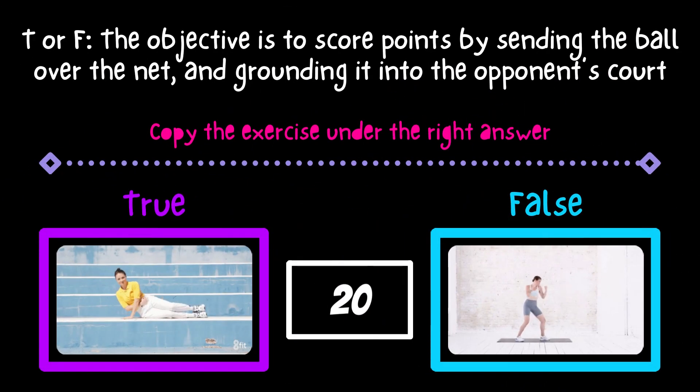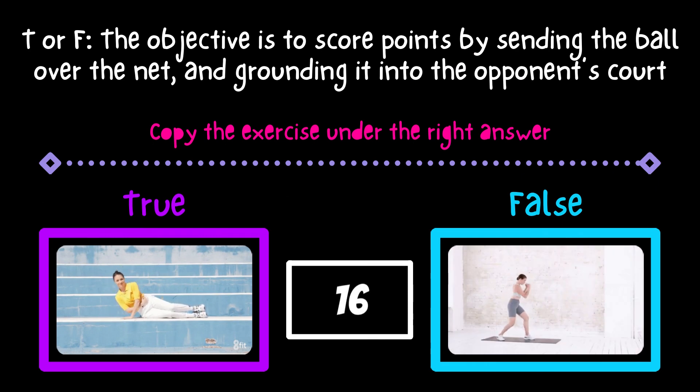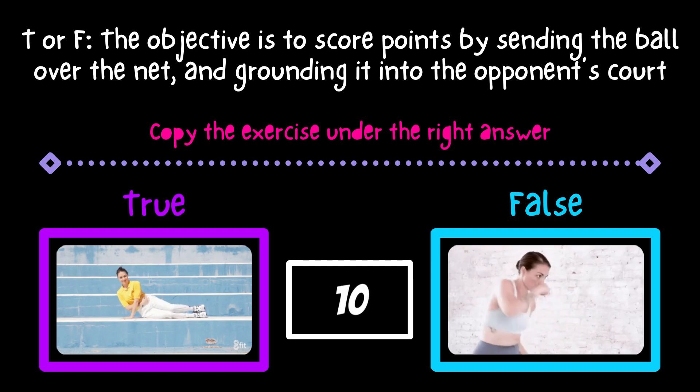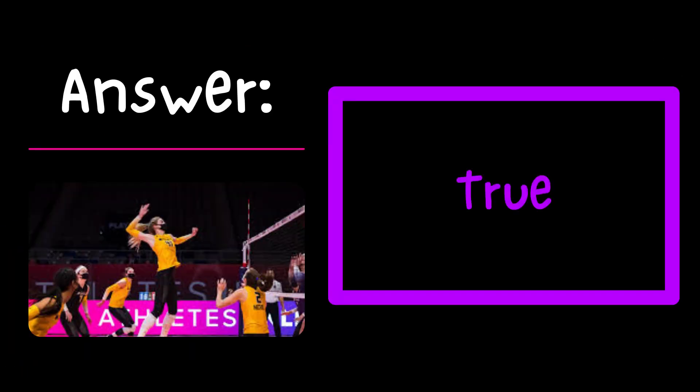True or false: The objective is to score points by sending the ball over the net and grounding it into the opponent's court. The correct answer is TRUE!